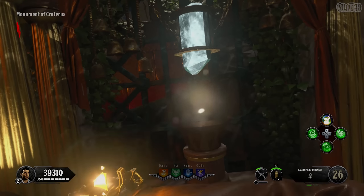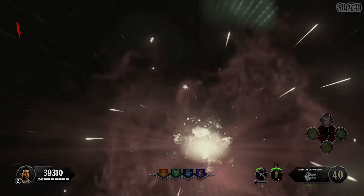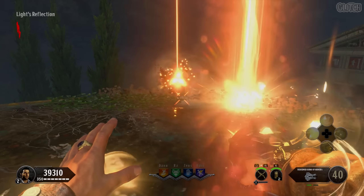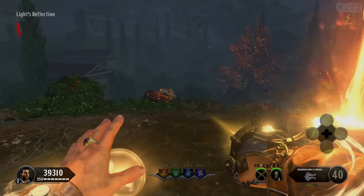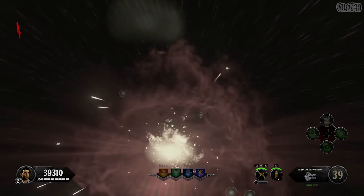Once you've placed an orb in all three bowls on the shrine, a portal will open up. For the final step of the upgrade, you must prove yourself worthy by using the redeemed hand against a small wave of zombies. The upgrade gives you a unique charge attack that directs a beam of light anywhere you look. These shots can be hard to do when zombies get too close, so spamming the trigger works just as well. After you kill everything, you'll be teleported back to the map.